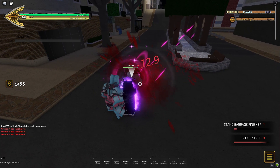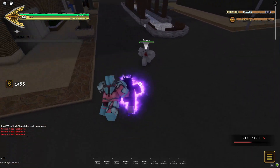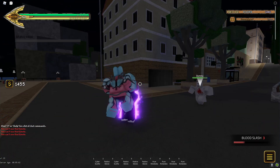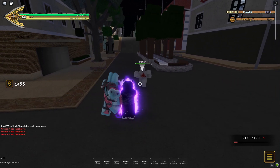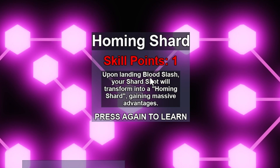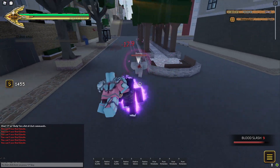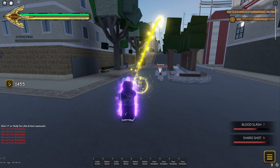Now we have X, which throws blood, and they've got an arrow above them now. Upon landing blood slash, your shard shot will transmit to a homing shard, gaining massive advantages. So if I hit them with that and then use the glass shard, it will home.